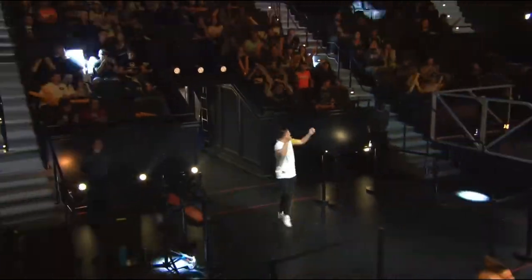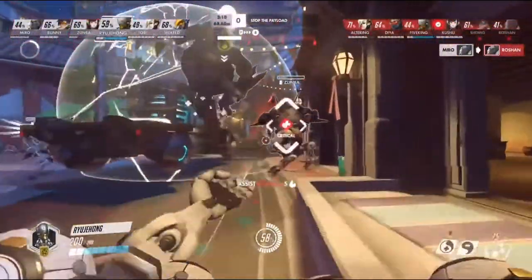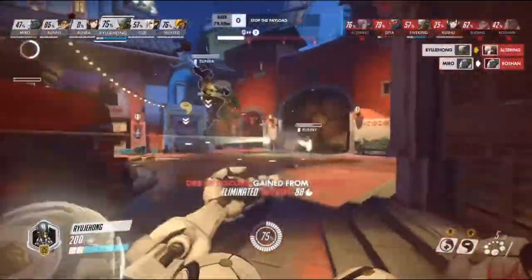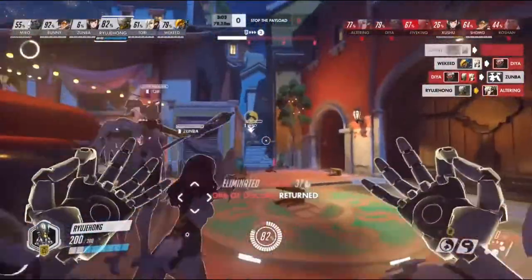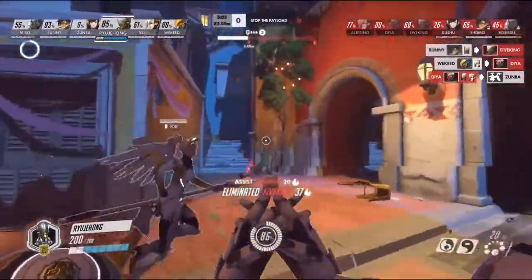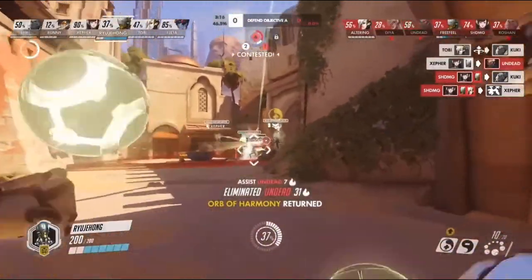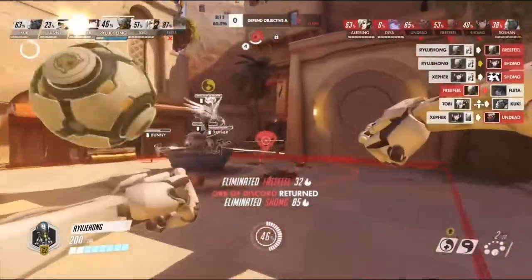Jehong is a star player with a huge amount of fans, and it's no secret why. We've seen them put him in a bunch of different roles this weekend — Zenyatta, Bastion, Mei, Soldier 76, Ana, even solo healing on Tobi when Tobi goes over to the Torbjorn. It's been a very interesting preseason from Jehong. A lot of people know him as just the Ana/Zenyatta player, but we're seeing a lot of different looks from him.